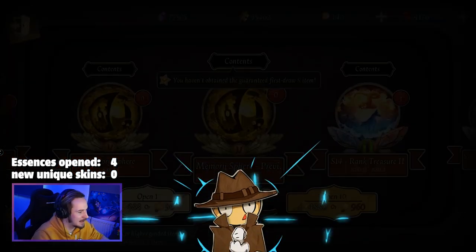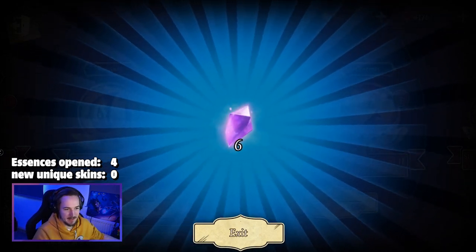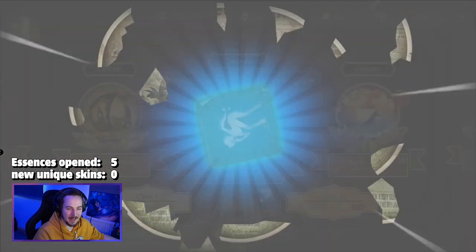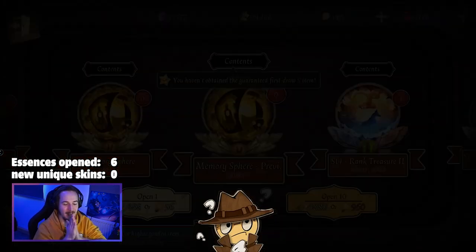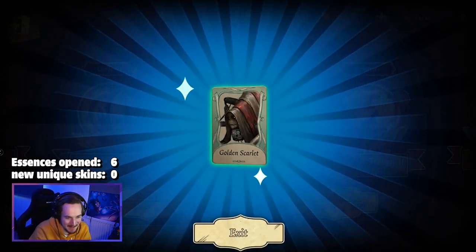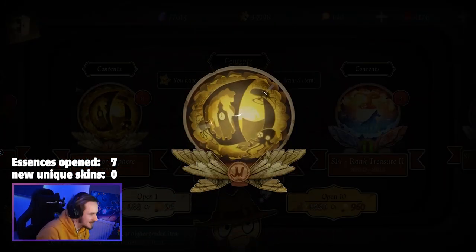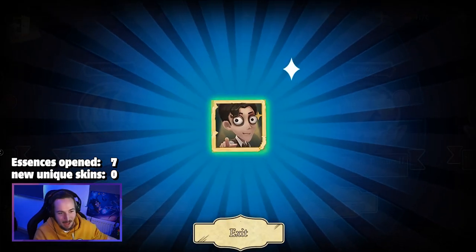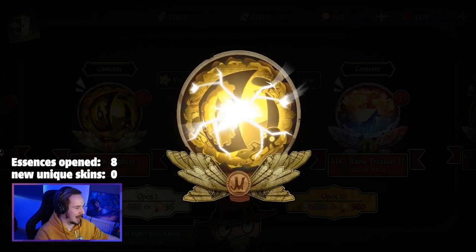Let's just jump into it. We are getting that skin twice — excuse me, what? Thank you but no thank you — I don't want the same skin twice, especially one I already have. We're getting the little six-fragment portrait pictures. I don't want them. These essences, let's be real, they are pain — real pain — because you get so many things you already have, so many things you don't even want.